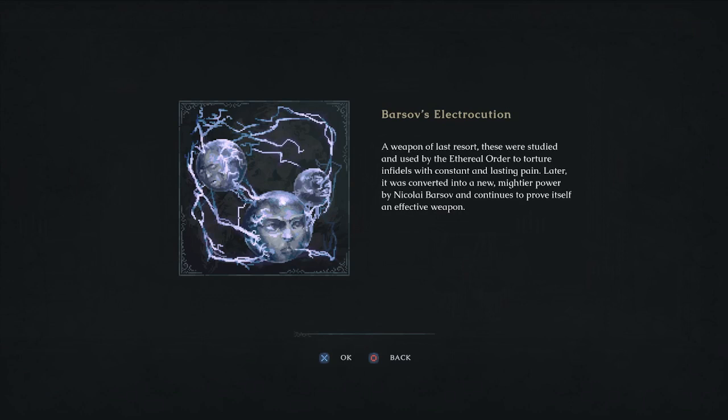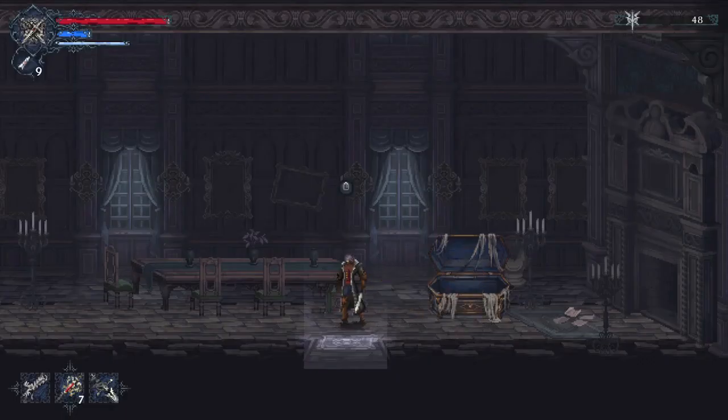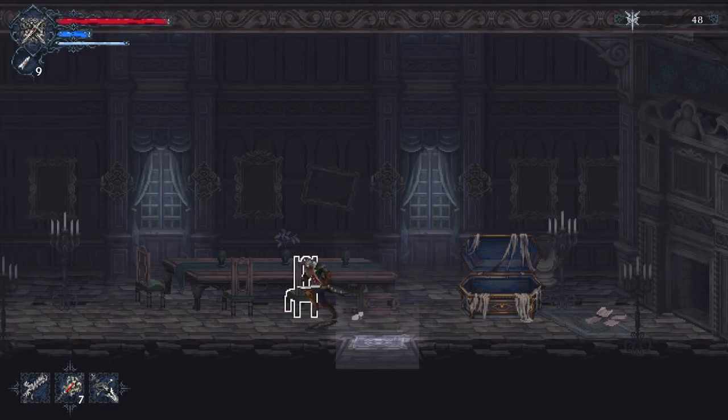We got Barsav's Electrocution — a weapon of last resort. 'These were studied and used by the Ethereal Order to torture infidels with constant and lasting pain. Later it was converted into a new, mightier power by Nikolai Barsav and continues to prove itself an effective weapon.' Here's also a way outside — this is the path to that end-game area I traversed too early.